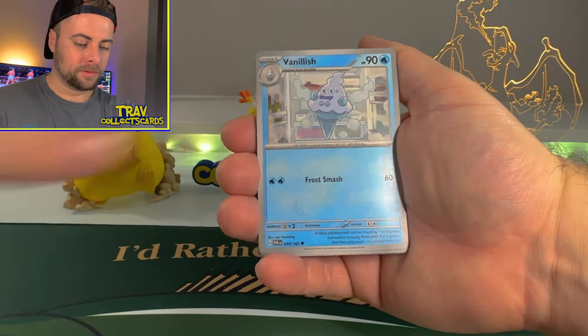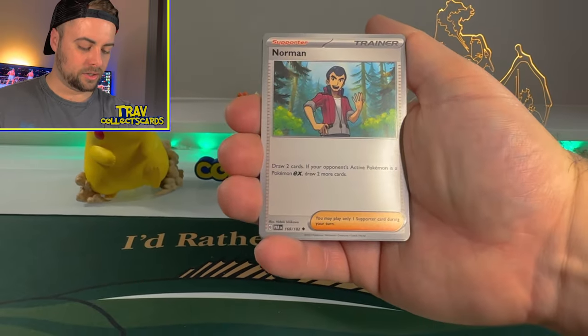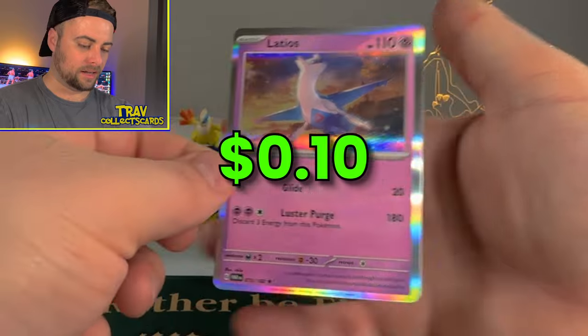Fighting Energy. We got Vanillish, Onyx, Tink-a-Tink again, Charcadet again, Simisage, Norman, Orthworm, Ambipom Reverse, Garbodor Reverse, and Eladios Hollow.